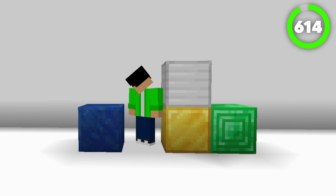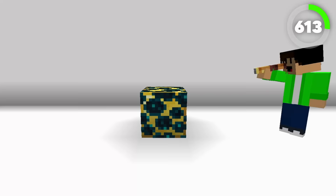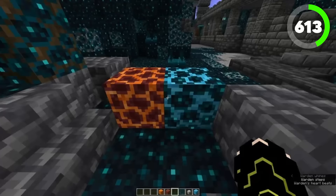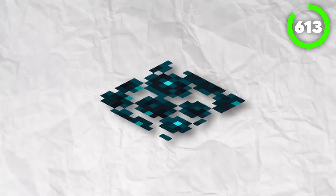Number 613, the Skulk Vein. Similar to all vines in this game, this Skulk Vein can be placed on all sides of a block. Decoration is the Skulk Vein's only purpose, but I gotta say, I do like the way it glows and sparkles — I think that looks pretty cool. Other than that, this block is pretty useless.